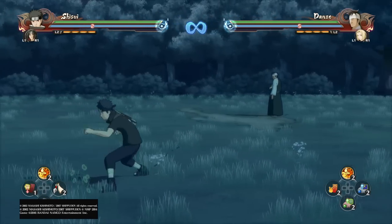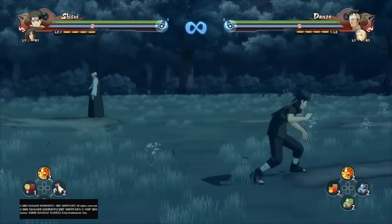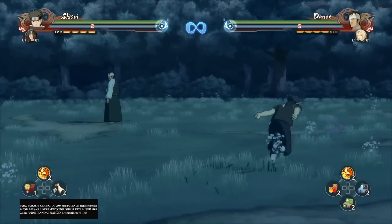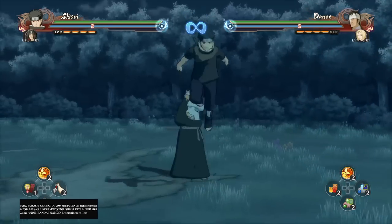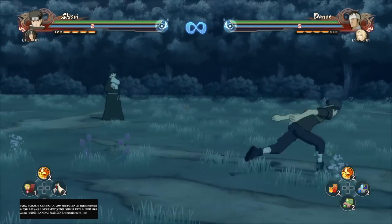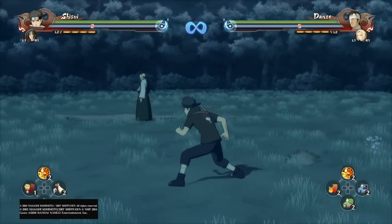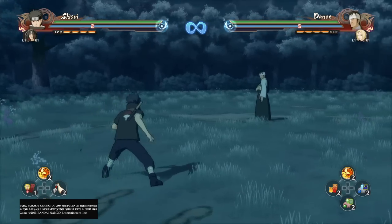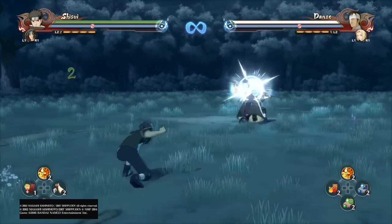So let's go over his tilts. His tilt is pretty decent. I like to use it to poke at mid-range. So if you see someone charging chakra but you don't want to chakra dash at them, you can just throw out your tilt instead. If they block it, you're not going to get punished for it. But if you do connect and you press circle again, you can follow up and do a full combo, basically.